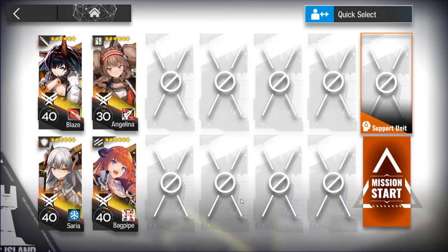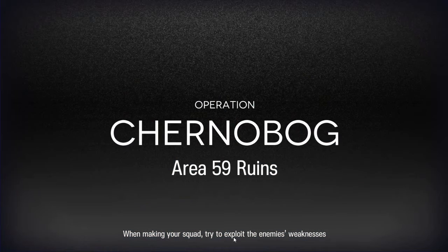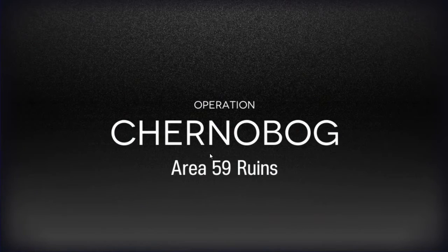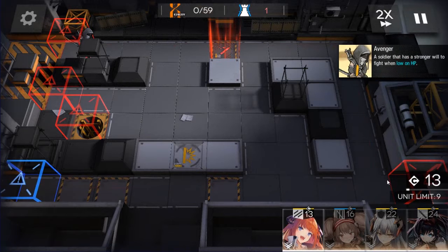It's okay, we just need these four ops. Actually, we only need Blaze and Angelina. Bagpipe is kind of just a flex slot — it could be any fast redeploy or whatnot. I think Bagpipe works for a certain case with the red katana, but Bagpipe is definitely the least important operator in the strategy. I just really like Bagpipe, so I brought her and she does a lot of damage.